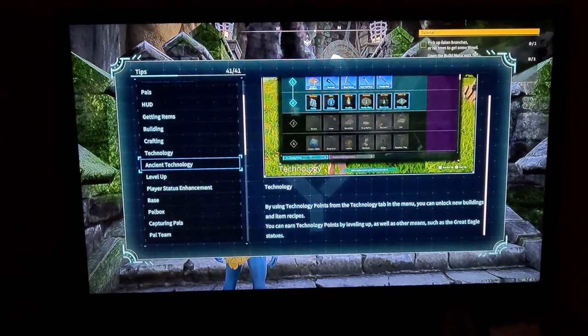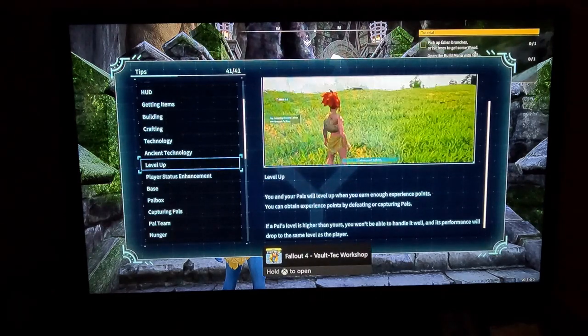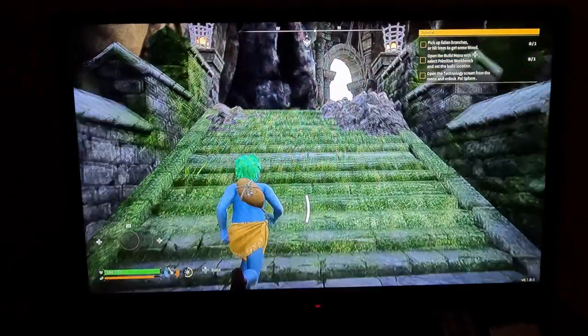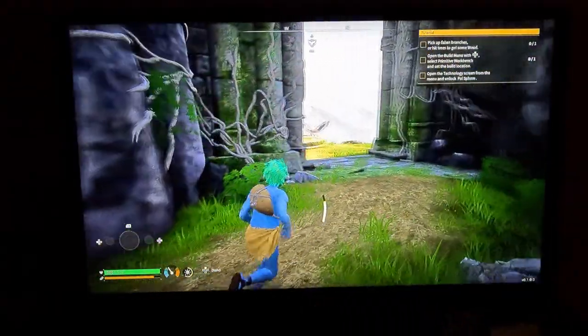This is really interesting. Ancient technology — when you defeat powerful enemies you earn ancient technology points. If your pal's level is higher than the player's level, performance will drop. The physical performance drop is also known as a level sink. Interesting.